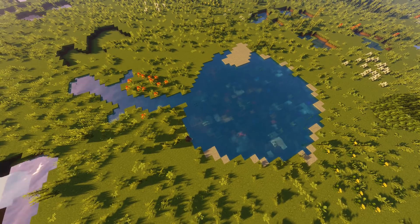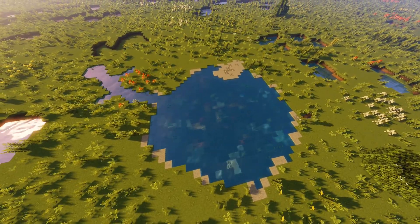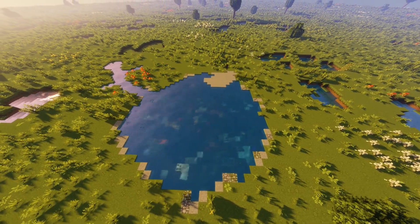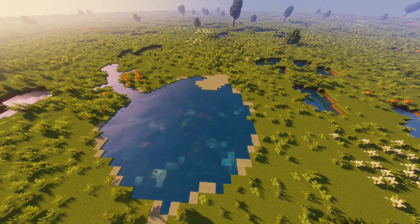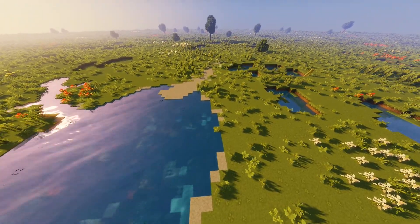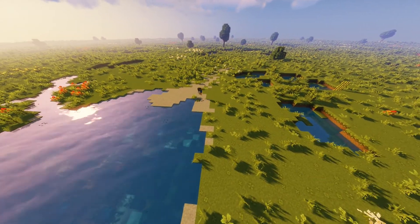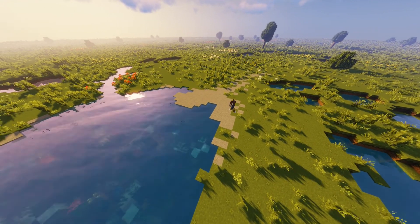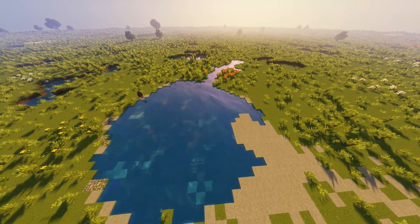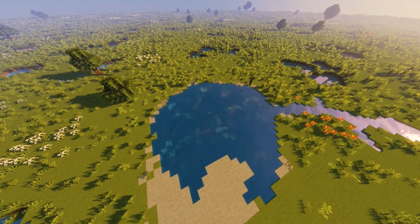Oh yeah, here I went underwater. I added some coral and some sea pickles. I really like sea pickles — they kind of give off some light, which I really like, because you can also see it through the water. I think that looks really cool, especially with the shaders I have on right now. I just decided I would add lots of texture and color under the water because that's usually what you would see in real life.